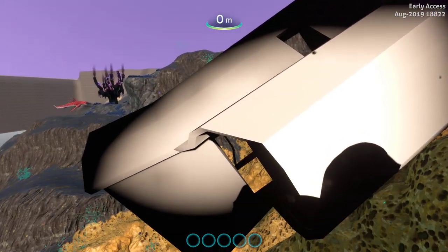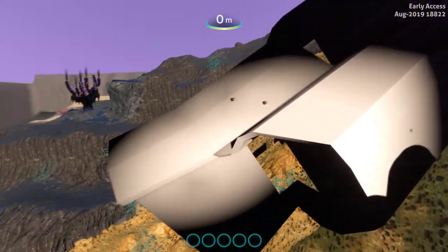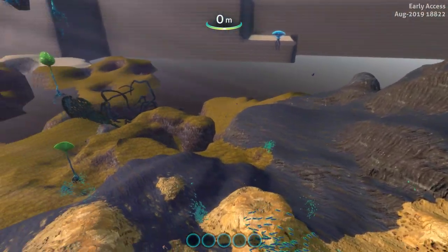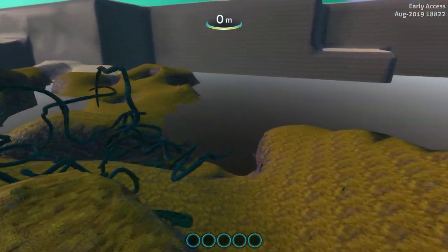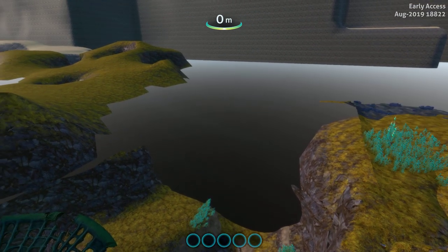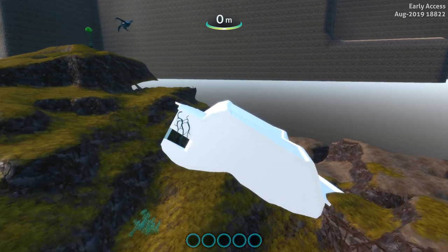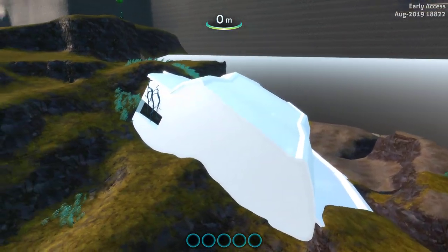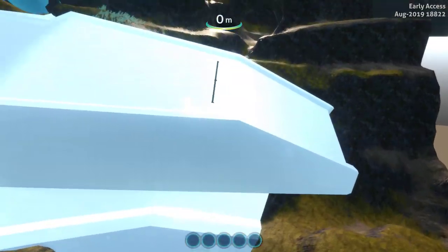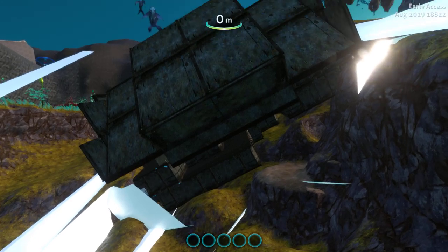Welcome to another Subnautica Below Zero quick peek, sneak peek — number two for today. As you can see, crashed ship one — yep, we've been there. Let's go down here and let the game load in. What do we have down here? That is crashed ship two — actually I think it's the front half of crashed ship one, but it is in game now. Go ahead and go through it.